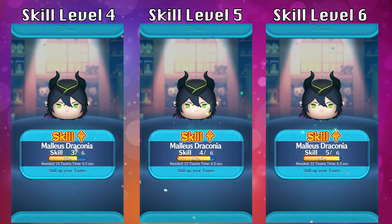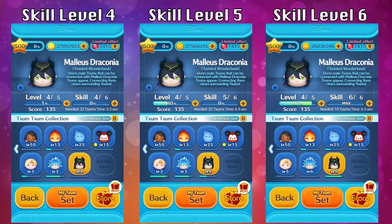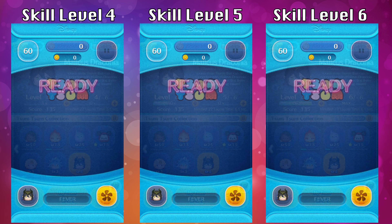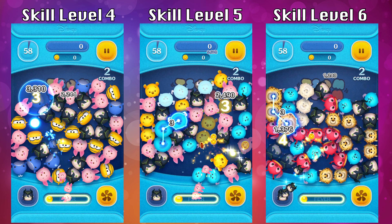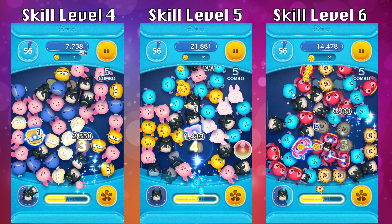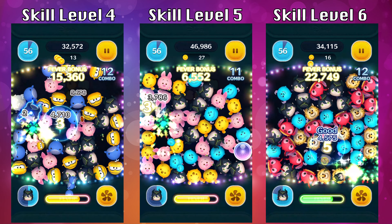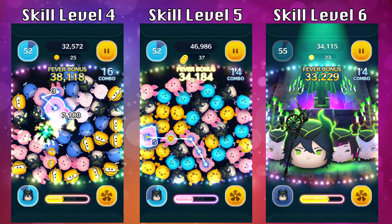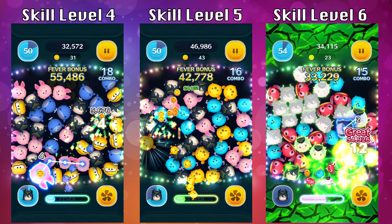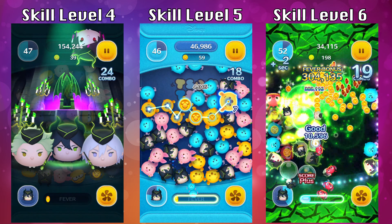Moving on to skill level 4, 5, and 6. For skill level 5 and 6, you're going to get a total of 6.5 seconds of ability time — that's significantly more than skill level 1 where you only get 4.5 seconds. That makes a huge difference. At skill level 4, you still only get 5.5 seconds of ability time, but it's only going to require 22 copies to activate the ability.